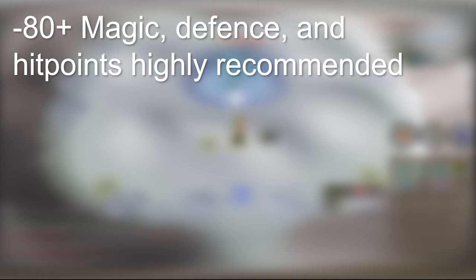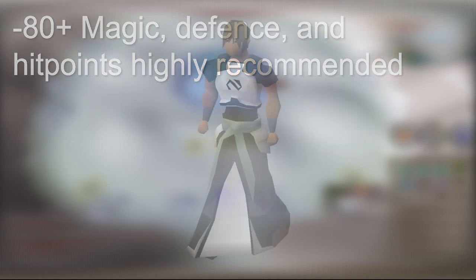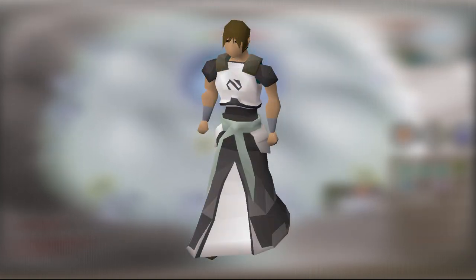Because Vorkath attacks with magic, your magic and defense level will both make his attacks less likely to hurt you. Magic makes up 66% of your defense, and your defense level makes up 33%. You are also going to need full elite void, an imbued salve amulet, and a rune pouch.